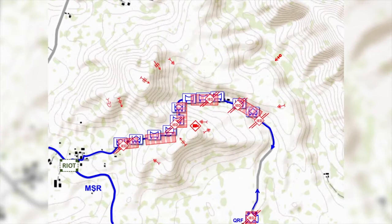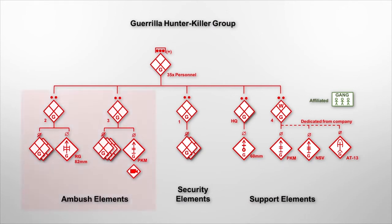With ambush and support positions pinpointed, we select security element positions to isolate the kill zones by fixing the Blue 4 response or security elements. I will allocate the eastern security position and RPG-7 to cover the pressure plate IED with fire in order to delay the Blue 4 QRF. With all kill zone fires planned, I can now assign control to hunter-killer section leaders. Thus the hunter-killer group is functionally organized for the ambush. Number 2 and number 3 sections form the ambush elements. Number 1 section forms the security elements that will isolate the ambush site from Blue 4 assistance. The group headquarters and number 4 section form the support elements providing command and control and direct and indirect fire support. The affiliated gang that we are co-opting into blocking the MSR is also a support element.